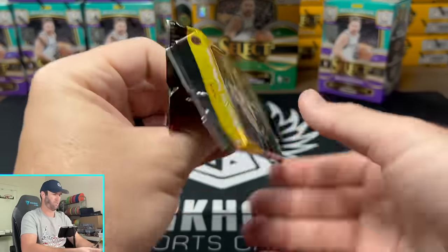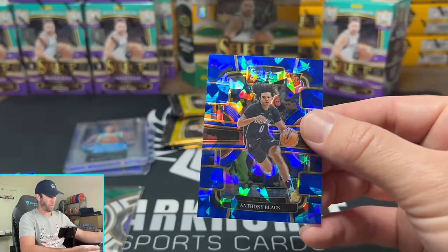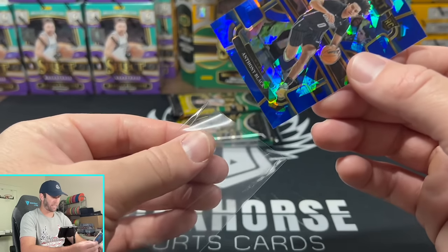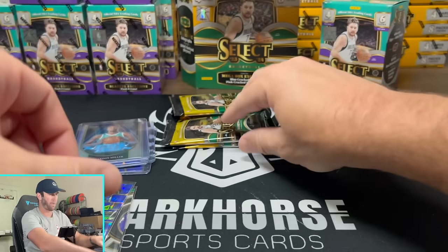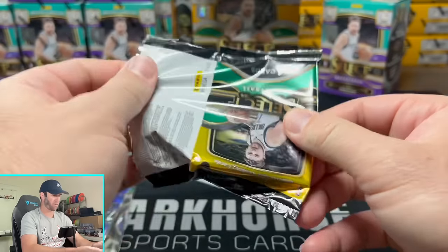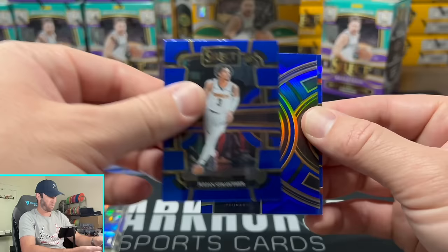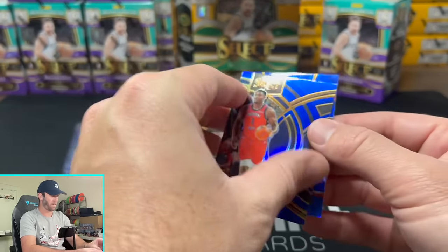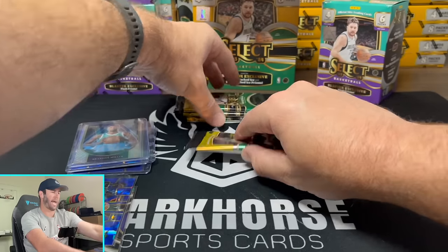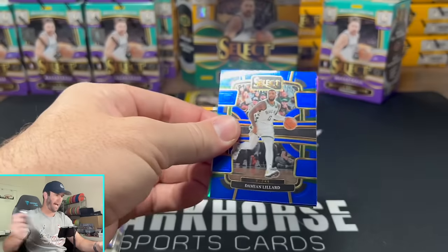So we have not seen a pink cracked ice yet — we have only seen the blue. It says both, so I wonder maybe in the first couple packs they're all blue and then maybe the last couple packs they're all pink. Maybe. There's a Strother rookie, Zion Williamson on the premiere, and then a Bilal on the blue cracked ice. So that is half the packs. Do we transfer over from blue cracked ice to pink cracked ice in the last four?